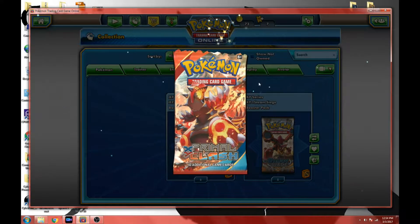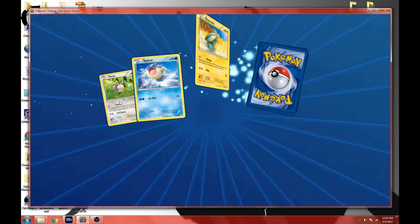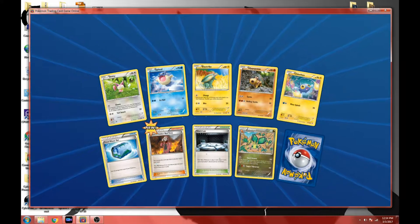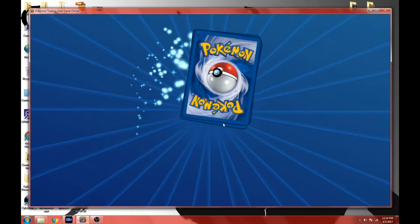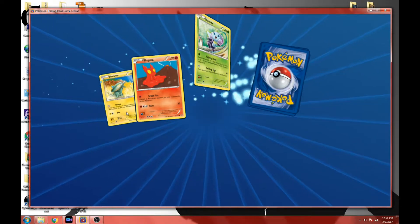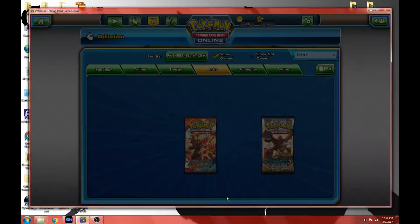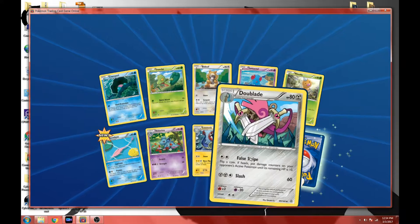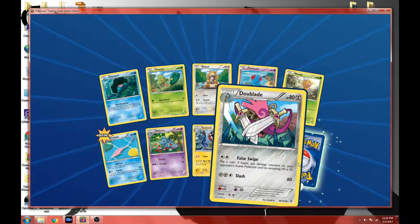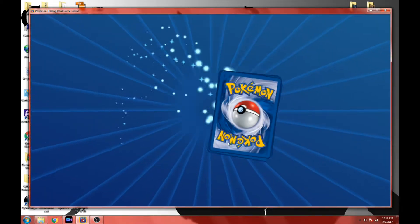All right, we'll go ahead and open Primal Clash. Let's see if there's anything epic — secret rares are what we're looking for. We haven't got a secret rare today but we got a cool Mega. Oh look at that, full art! That's cool. Next one — oh, another full art! Opening another one — oh look at that, that's really awesome. Just another full art, still cool though. I'll take as many full arts as I can get.